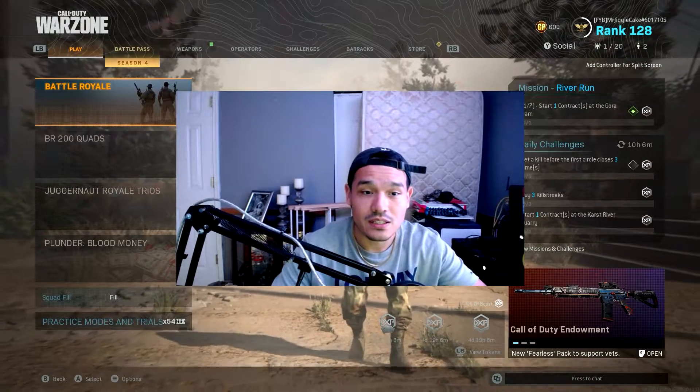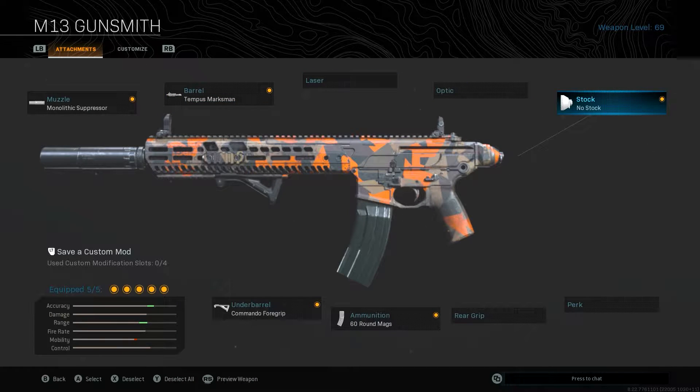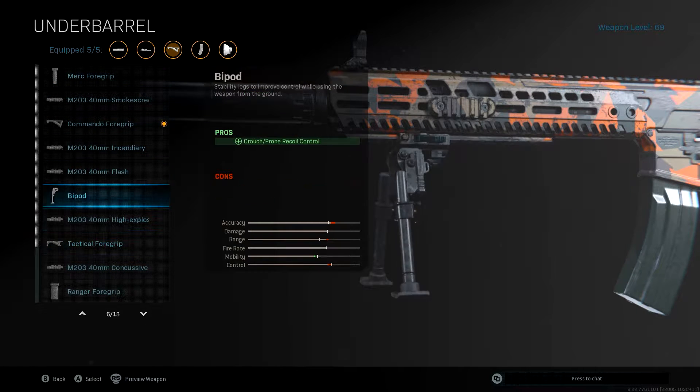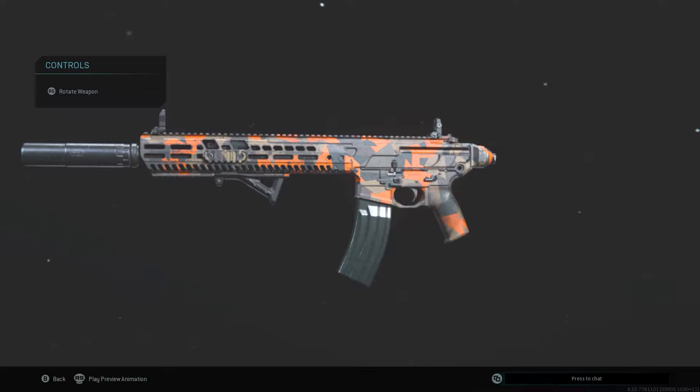Here's the M13 class setup I'm running. Every gun I use has the Monotemp suppressor. The barrel is the Tempest Marksman — that's mainly for range. I run no stock, just for faster ADS, 60 rounds, and the Commando foregrip. Sometimes I use the Merc or the Tactical, but it's usually the Commando. Try this class setup — you will not regret it. It's a laser beam, it does wonders.